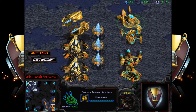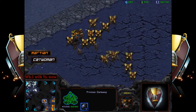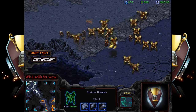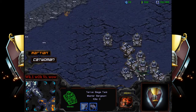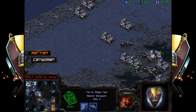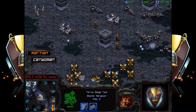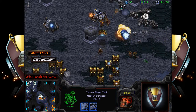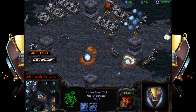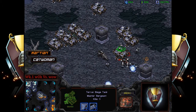We're looking at 121 supply versus 139 supply — so Terran is actually ahead now. The problem is both catwoman and Martian are on three bases each, which is exactly not the position you want to be in as Protoss. Looking at the engagement, Martian doesn't have storm yet and doesn't have stasis field, so it's going to be very hard to break up these tanks.